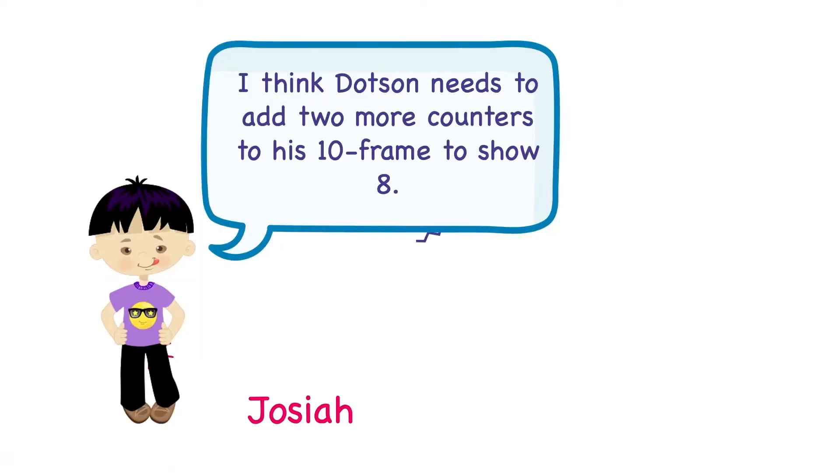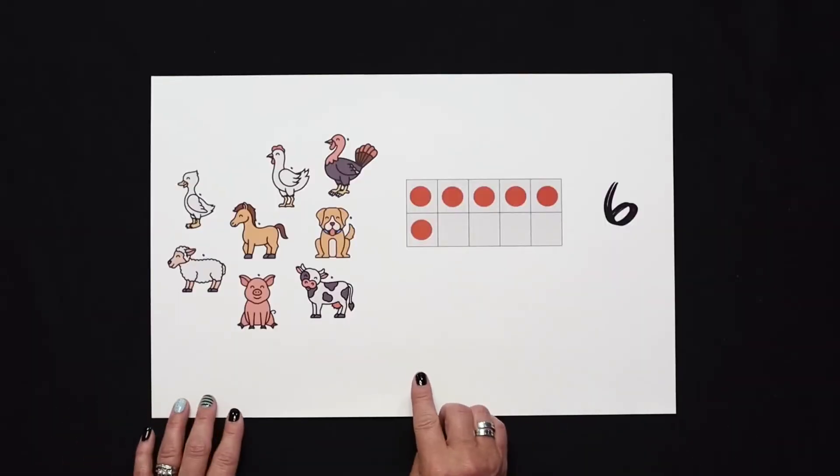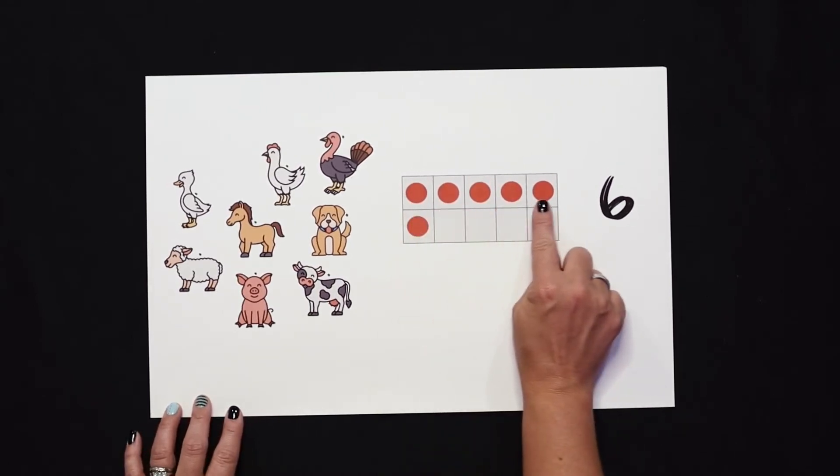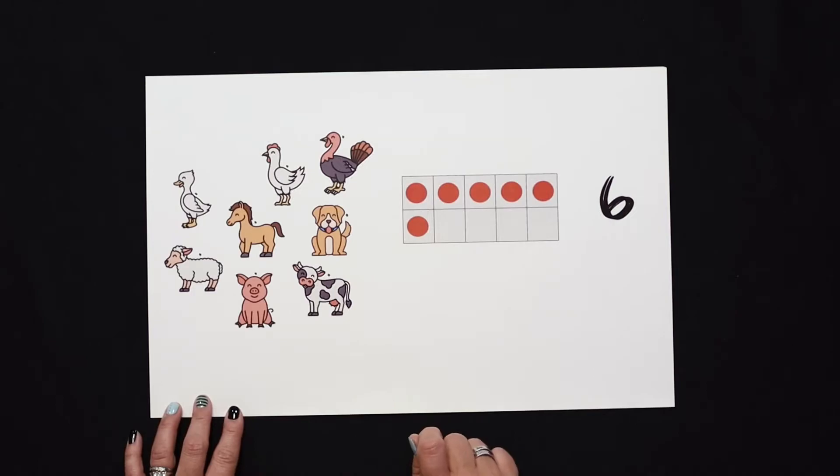I don't see a mistake yet. How about we keep going? Our friend Josiah is also here, and Josiah said that he thinks Dodson needs to add two more counters to his 10 frame to show eight. Let's take a closer look at what Dodson did. Dodson took his number and built it in the 10 frame — he built five on the top and one more. How many is that? Yes, Dodson built the number six.